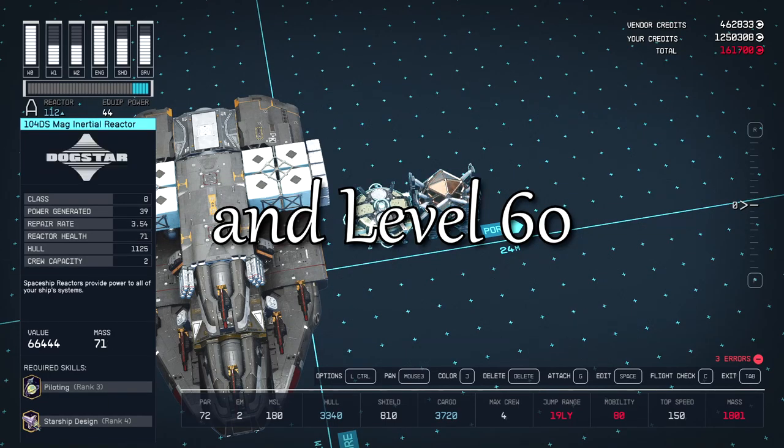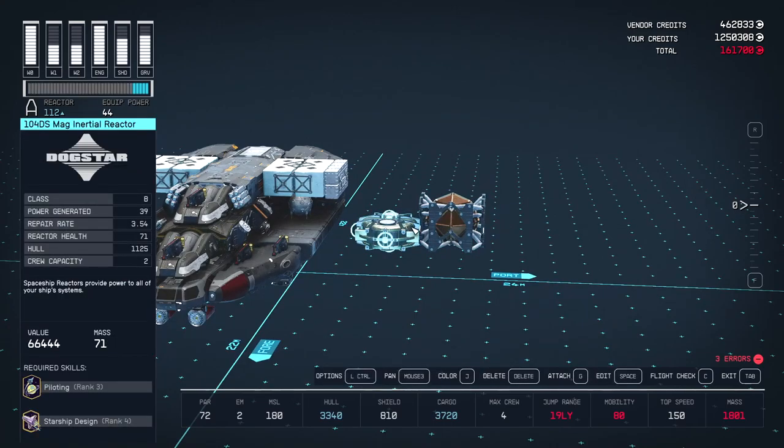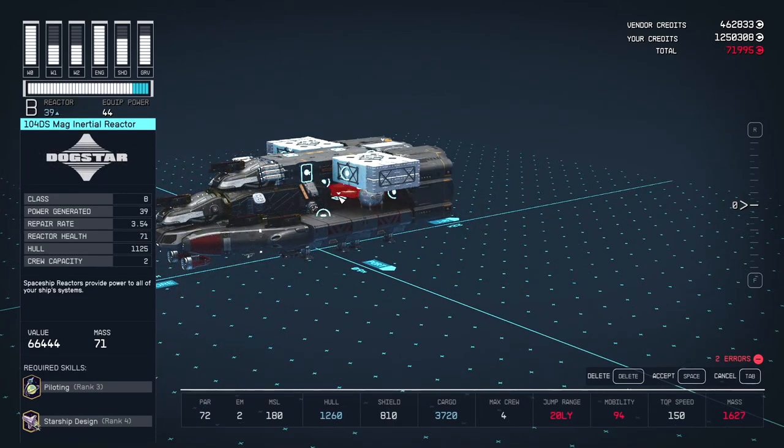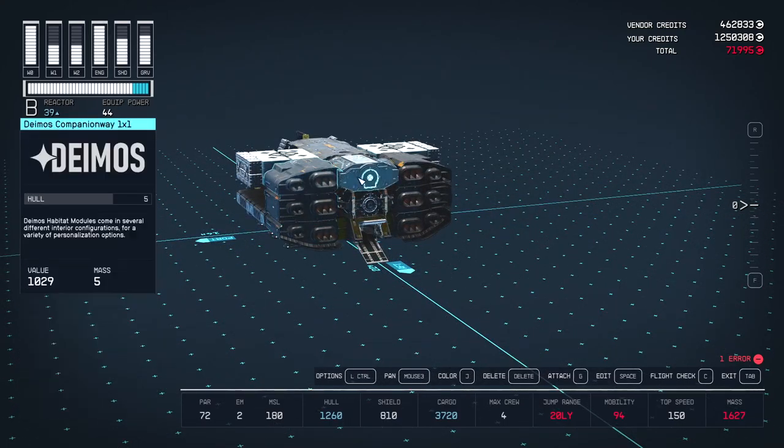The biggest benefit is that with piloting 3 and starship design 4 you get access to the Dockstar 104DS reactor. It gives you 39 power — only one less than the best class C reactor — so this reactor is as good as it gets. You also get access to the final level of Slaton Aerospace engines.